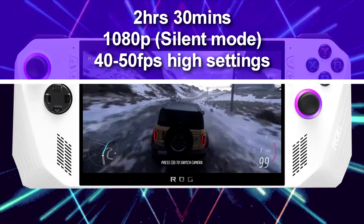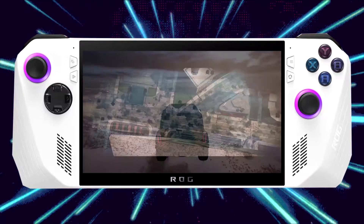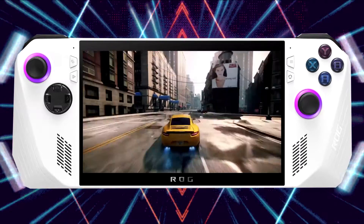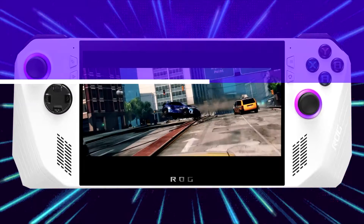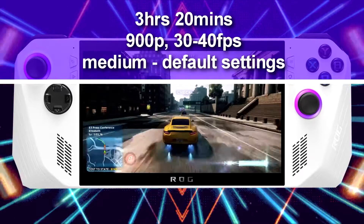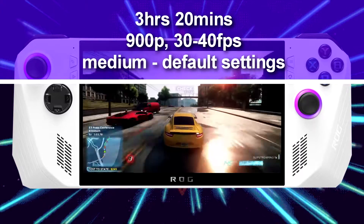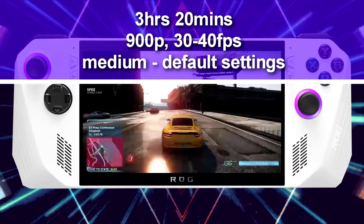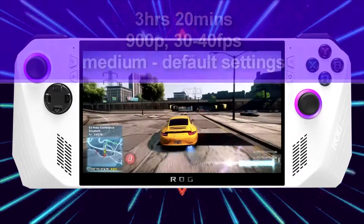The ROG Ally definitely still has a ways to go in terms of low wattage performance, but with CPU boost disabled there is a significant battery boost even with a game like Forza Horizon 5. The next game is also one of my favorite racing games — Need for Speed Most Wanted 2005. I managed to get a whopping 3 hours and 20 minutes with this title. I set the TDP to 8 watts and got an average of 30 to 40 FPS at 900p default resolution, with medium motion blur, shadows, and ambient occlusion. Everything else was set to default.